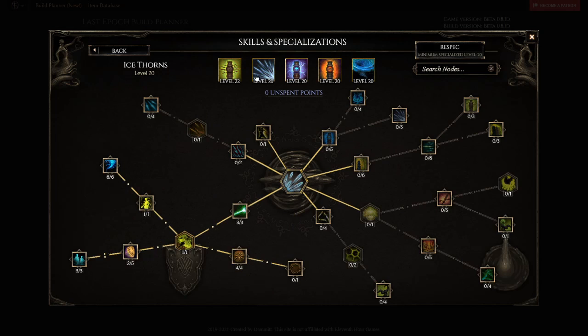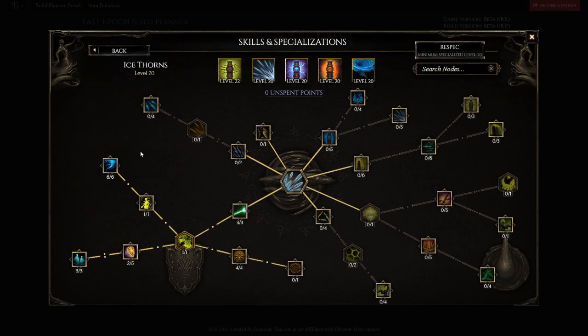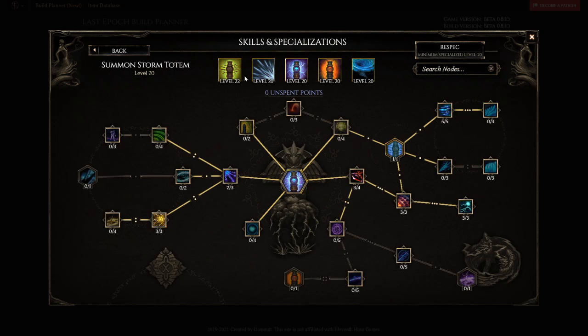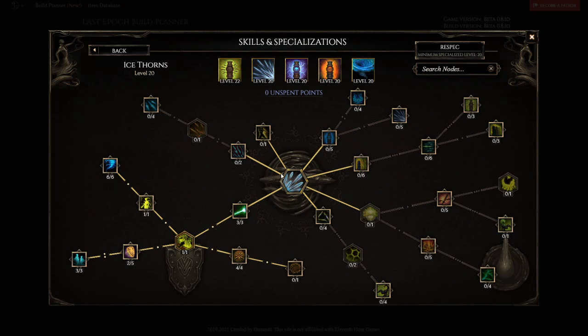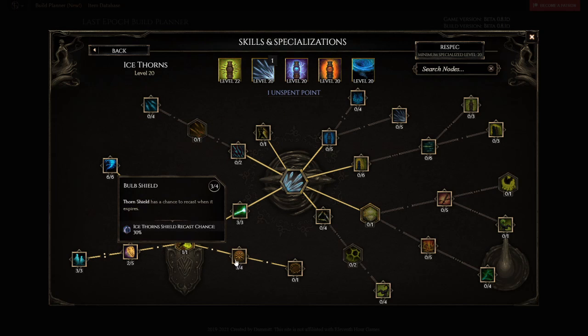For Ice Thorns, he just spams it for the critical strike avoidance — he wants to be capped on critical strike avoidance. It also procs thorn totems from thorn totem on-hit idols. He doesn't have the mana sustain to put it on auto cast. But if you go with a two-handed staff, you can take Emblem of Might instead of one point in Bulb Shield, make it cost zero mana, and put it on auto cast.